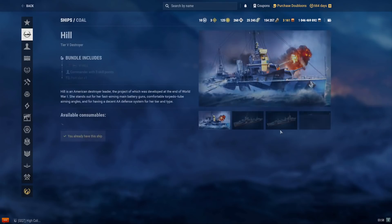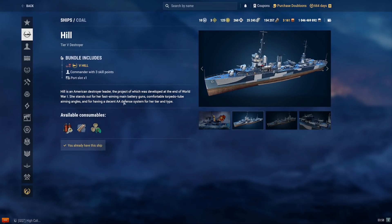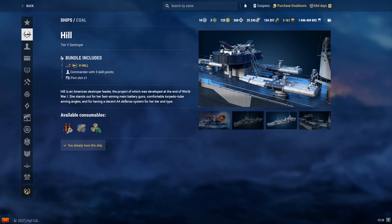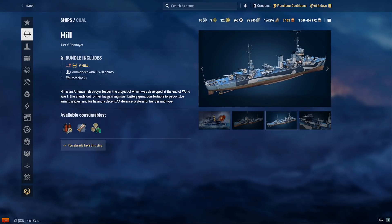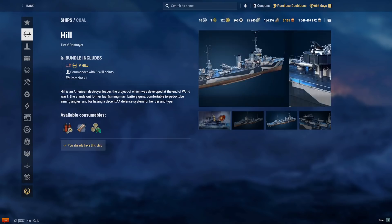We have the USS Hill at 38,000 coal — a tier 5 US destroyer. She's similar to the tech tree ship Nicholas, but instead of more torpedoes she has fewer torpedo tubes and one more gun. She's very stealthy with excellent concealment and very powerful against other destroyers, although her lack of torpedoes makes fighting battleships a challenge. She can be difficult to play correctly at times but is very rewarding, especially if fire RNG is on your side. She's a solid low-tier gunboat — think of her as a tier 5 version of the Clemson.